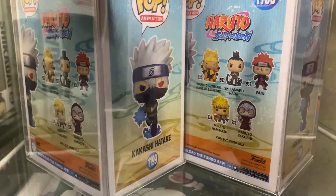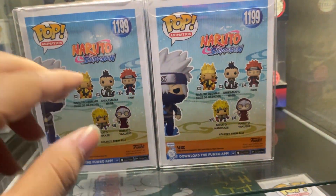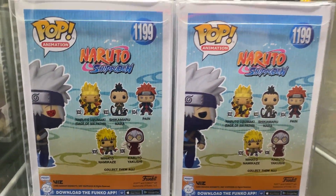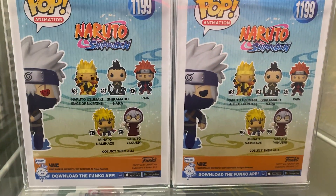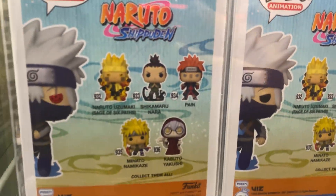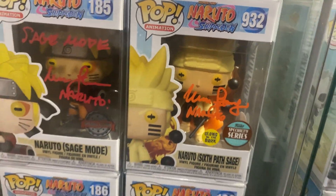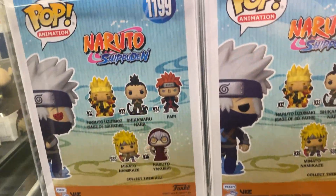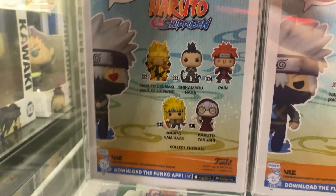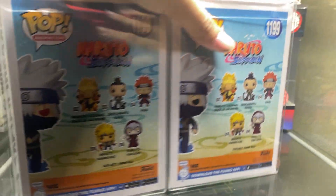These are slightly newer Funko Pops, so I don't get why they didn't add them into the newer Naruto set. These are in the Funko Fair set, which has Shikamaru, Pain, Kabuto, Minato, and Naruto Six Paths. I do have those — I have my Shikamaru signed and Naruto Six Path Sage. It's number 1199.